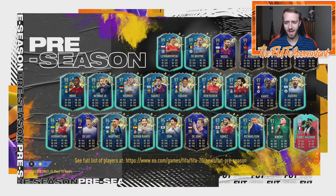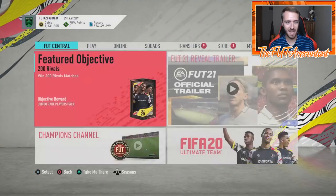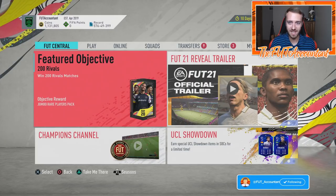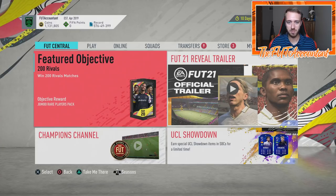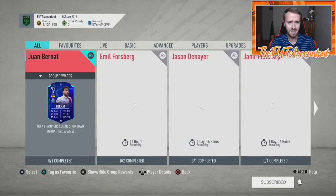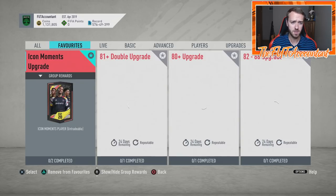Hey guys, it's Nate, aka the Foot Accountant. Welcome back to the channel. We're talking about menu content again on FIFA 20 Ultimate Team — specifically how to grind the 82 to 88 upgrades in order to get Icon Moments packs and the 83-plus packs. I'm going to take you through what I think is the best way to use your coins most efficiently right now. EA, thank you — there's finally something to do.